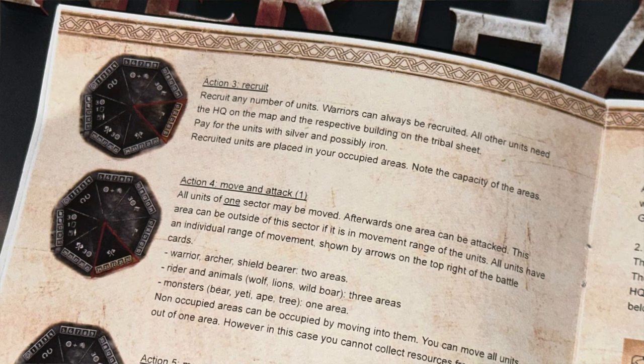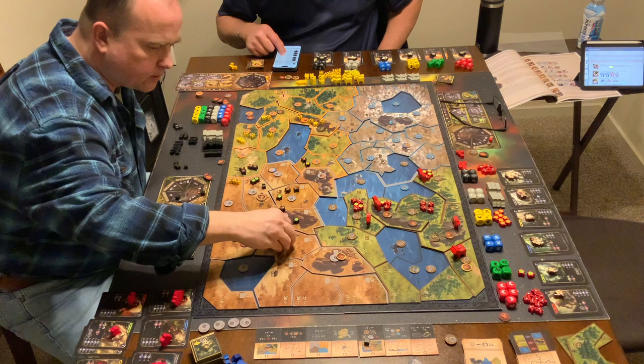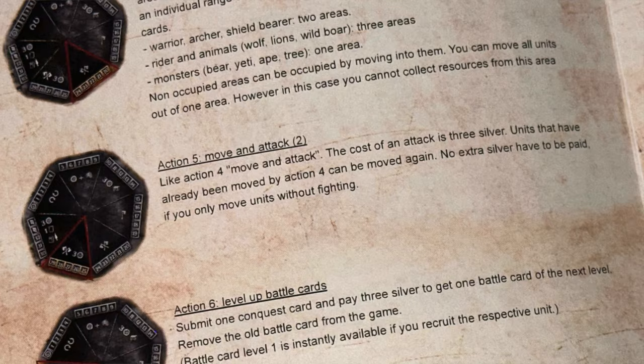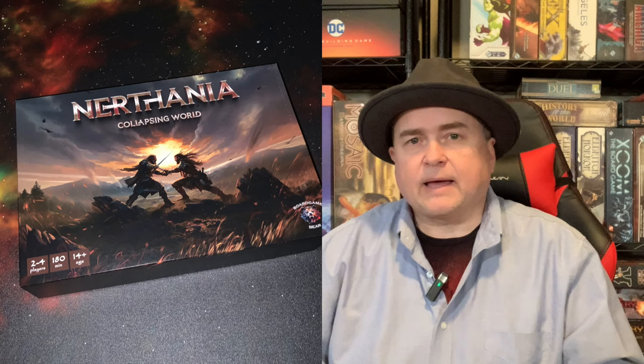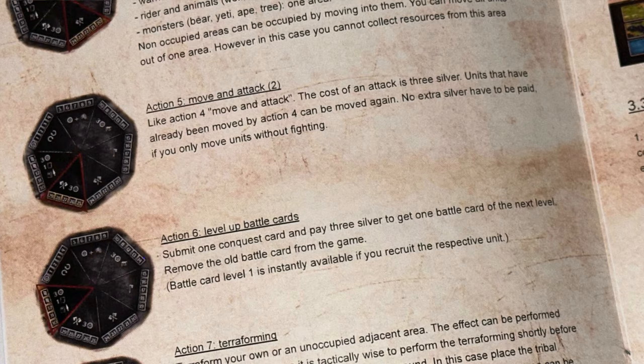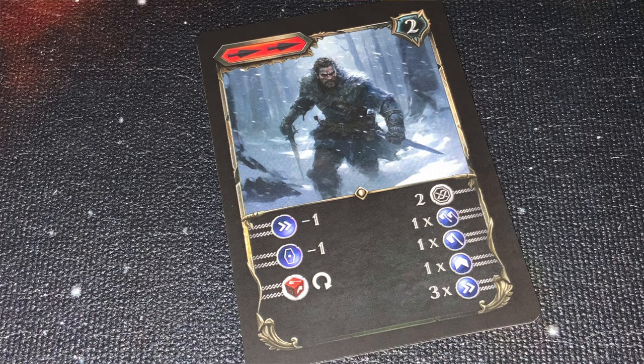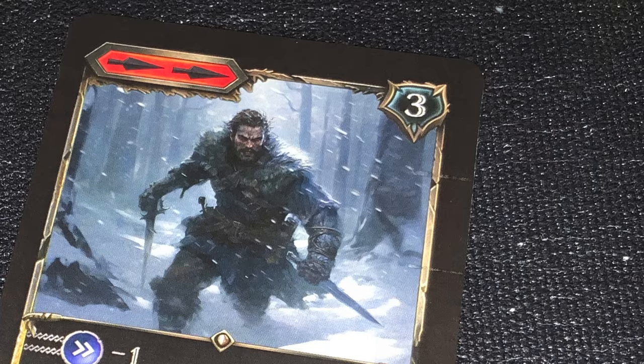Action four is move and attack. You can activate a space and move all units from that space into adjacent spaces, conducting an attack. Action five is the same, but costs more and lets you do that action twice. Action six is to level up your battle cards — for a price, you surrender a card and take the next highest level of that card. Your cards become more powerful at higher levels, which is important if you're planning on a lot of combat.